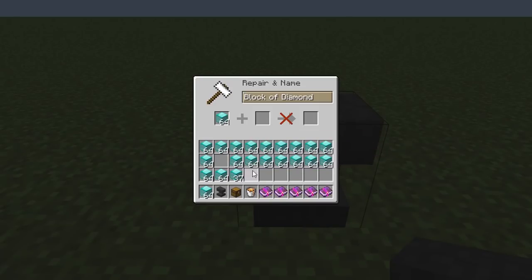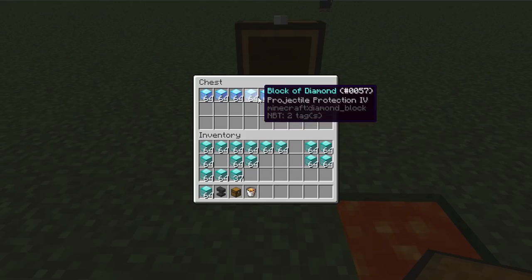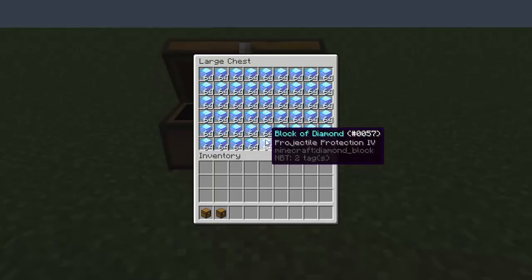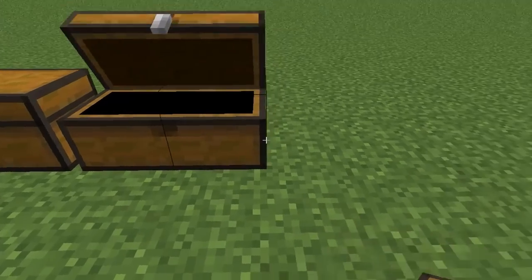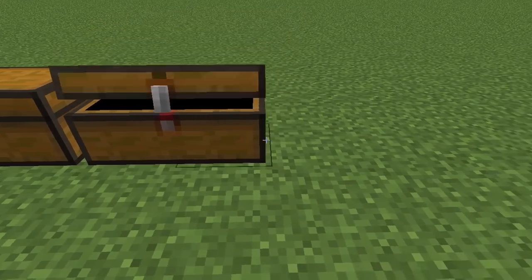Or is it? We could easily replace normal diamond blocks with enchanted ones. Unfortunately, we can't put enchanted diamond blocks inside the Builder's Wand, so it will only increase the value to over 5 quadrillion coins. So that's it — your island would just be a big chest filled with enchanted diamond blocks and a value over 5 quadrillion coins.